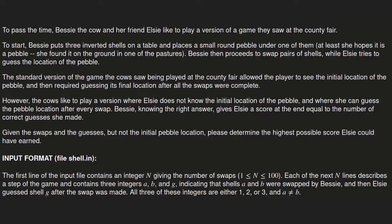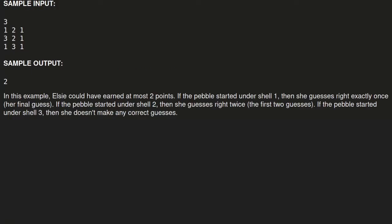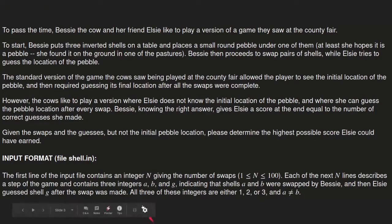Go ahead and pause the video and read through the question. There will also be a link in the description. Alright, let's try to figure out what's important in this question. So first of all, they play the shell game where they put a pebble and swap it around. However, their shell game is slightly different — LC does not initially know the location of the pebble and she can guess after every swap. That's very important.